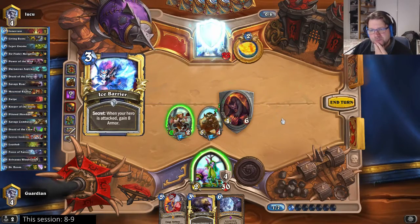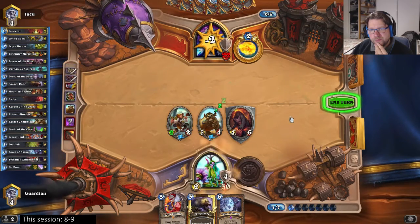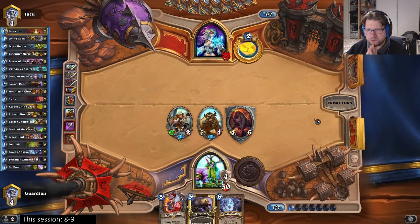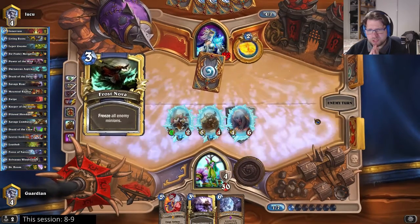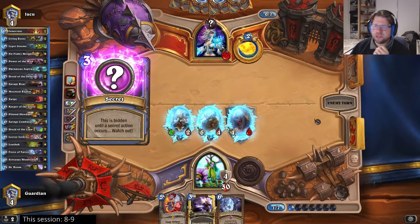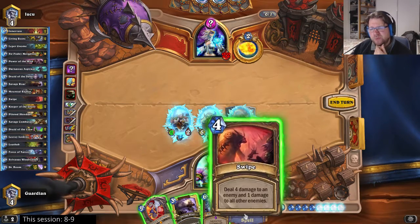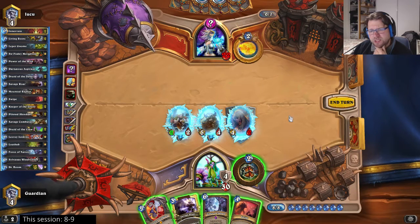Okay, another barrier. He's at 22. What if I Leroy Savage Roar? Well he might clear or freeze before that. 9, 11 — yeah that would be easily enough, but that freeze guarantees it won't work. And now he got a nice block up — that's good for him. There's no way I can do that much. Even if I play the Swipe here, that puts him to 18, then I can attack for 2, put him to 16 — he's still outside combo range.